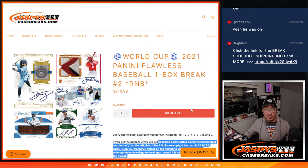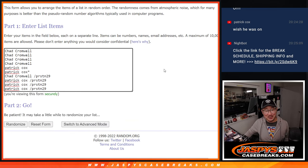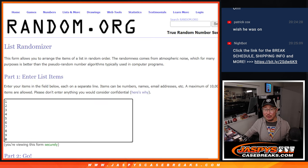That's how it works if you're not familiar with it. It's just Patrick versus Chad. Good luck to both of you, but only one of you is going to get that World Cup spot. We'll do that randomizer at the end.